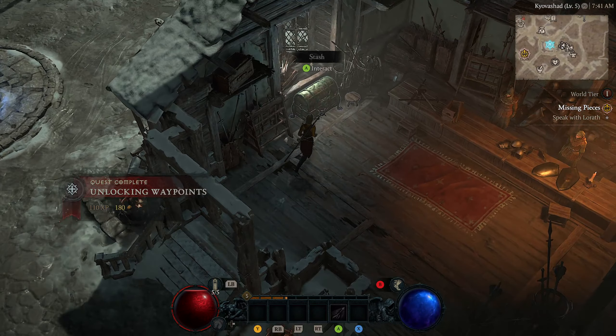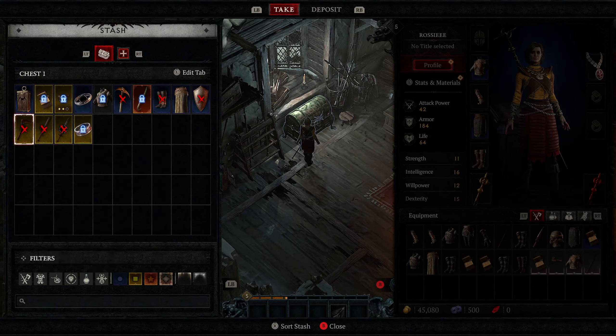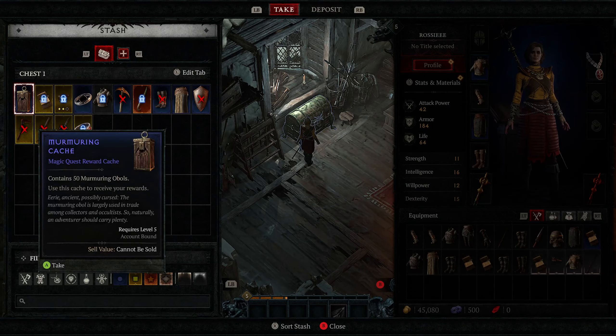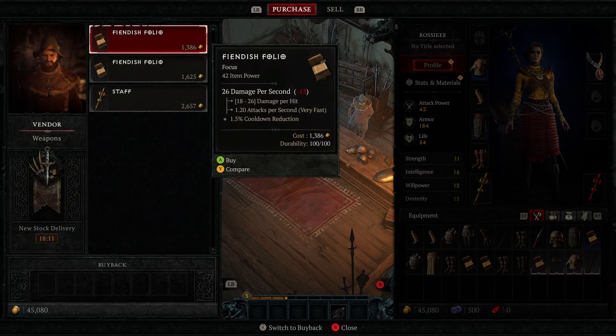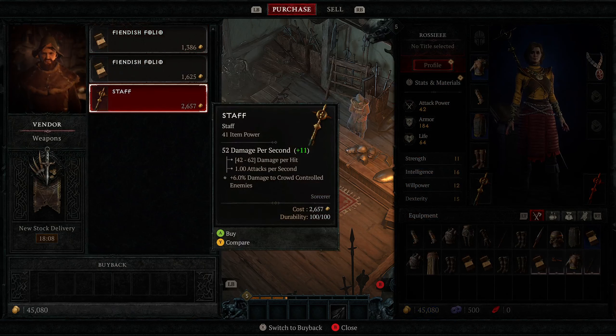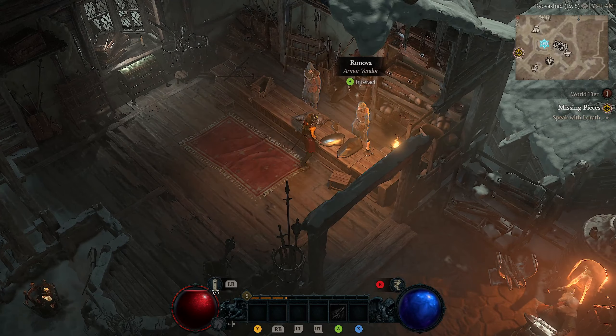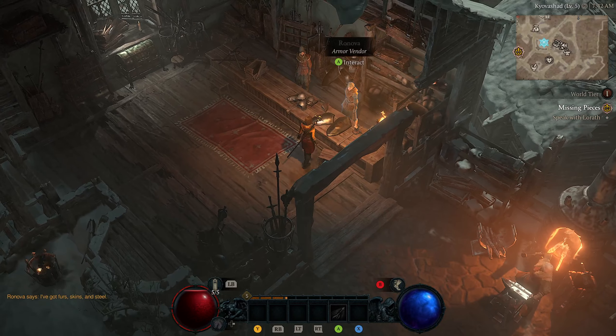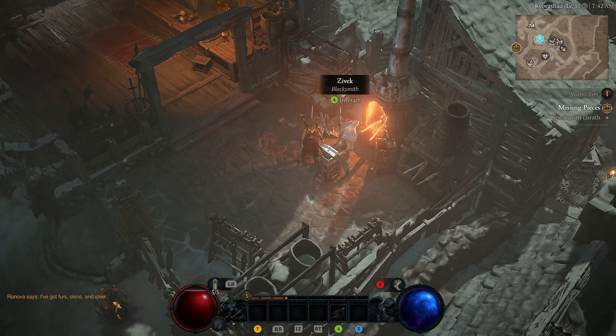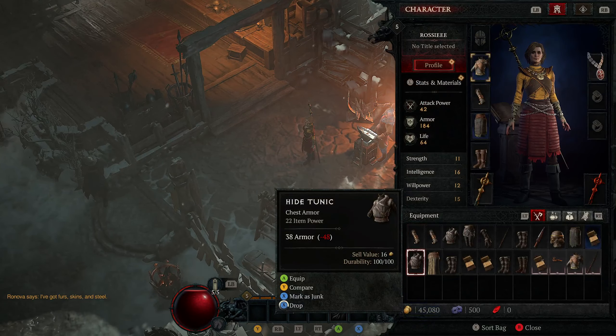If we go in here, we have our storage chest. Your stash is shared amongst all your characters, so keep that in mind. You have merchants here that you can sell stuff to and buy stuff from - like we could buy this staff if we wanted to. You have an armor merchant where you can buy armor. Then you have a blacksmith right here - we'll go over that in a minute.